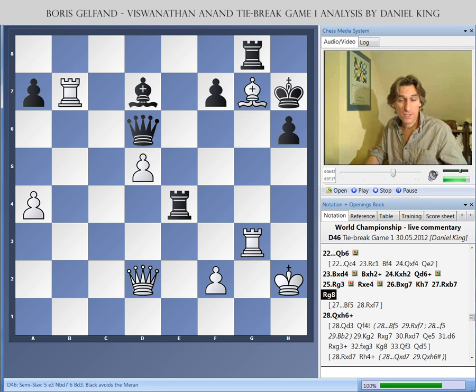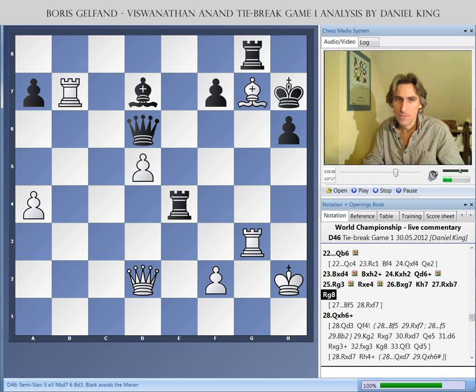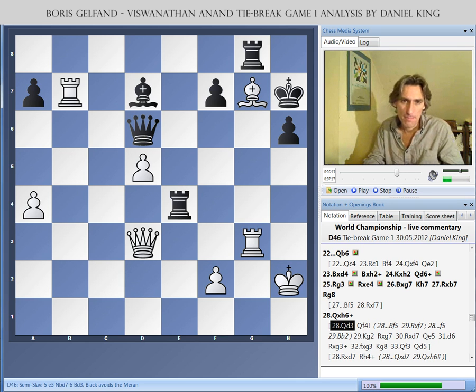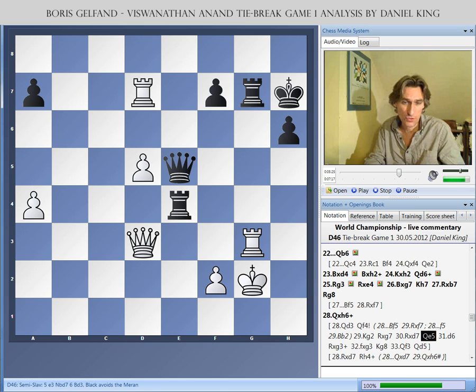Anand continued to play quickly with Rg8, which is actually a very good move. Gelfand, short of time, simplified the position and played Qh6, which leads to a drawn endgame. He could have tried Qd3, but black can probably defend with Qf4 — it's very tricky. Then Kg2, rook takes — this probably leads to another drawn position.